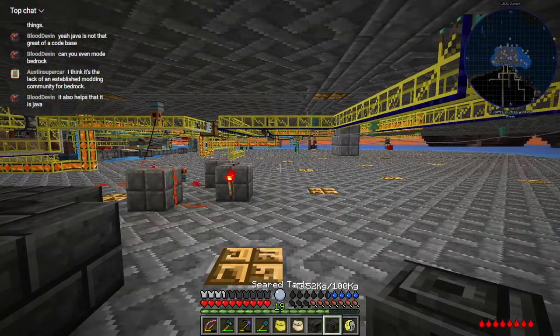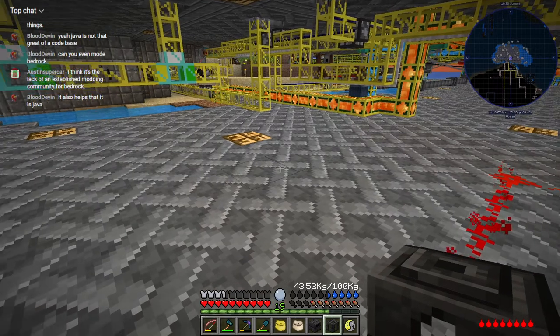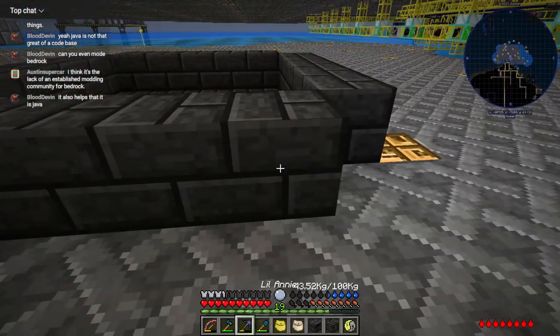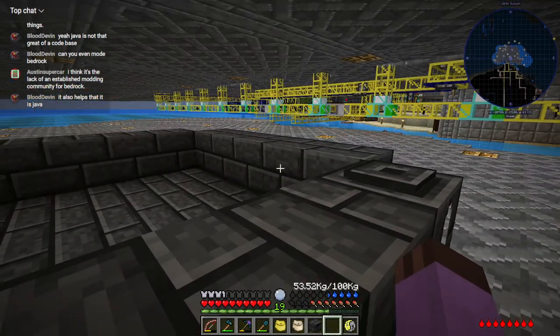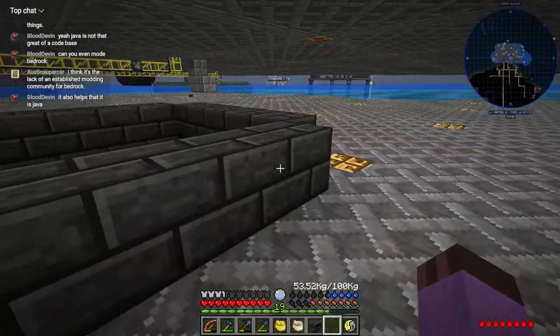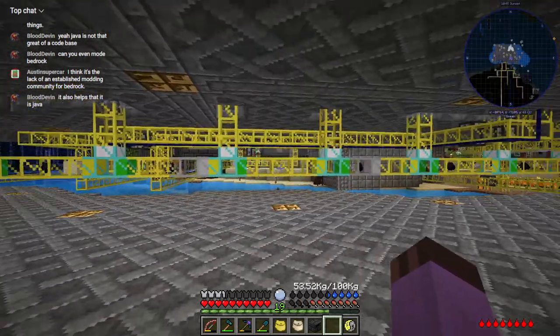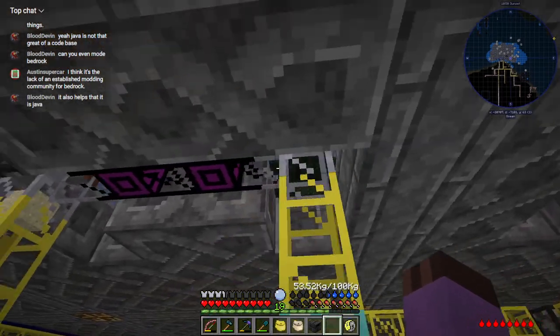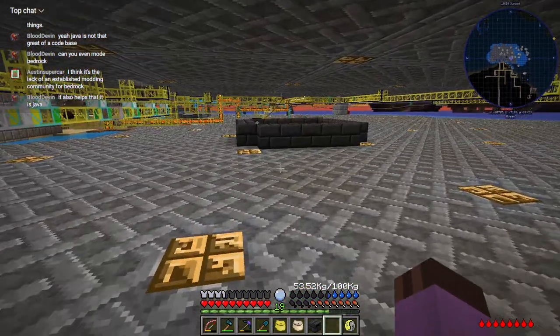We're definitely going to have the tank on this side. We even have the lava line right close over there, so I think tank will be like right here. Controller we want on this side just to have easier access to the sand. Where is the sand again? It's over there — so yeah, over there works.